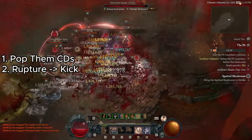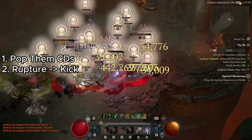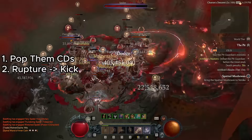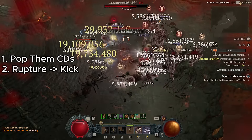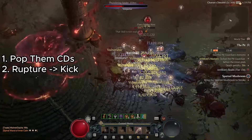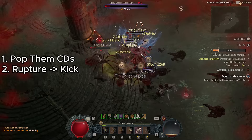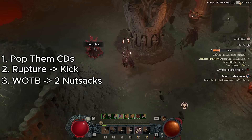For smaller packs and bosses, don't spam Rupture — use it every time your attack speed slows down. Follow up with a Kick, since Rupture grants attack speed for 5 seconds and Kick grants vulnerable for 4 seconds. Kick is also the easiest way to gain berserking along with War Cry. If you ever drop berserking, you're in trouble, so don't let that happen.